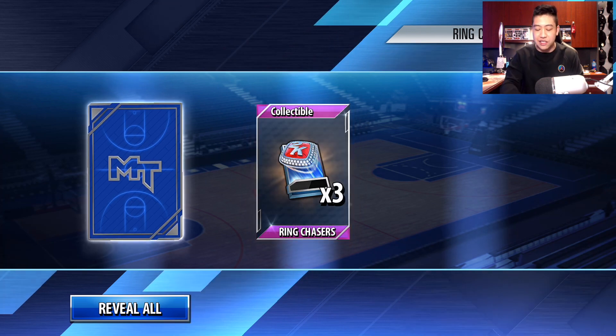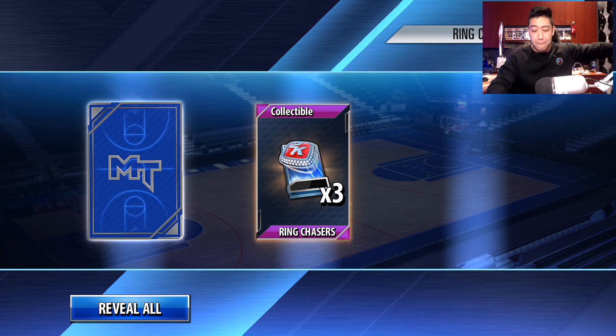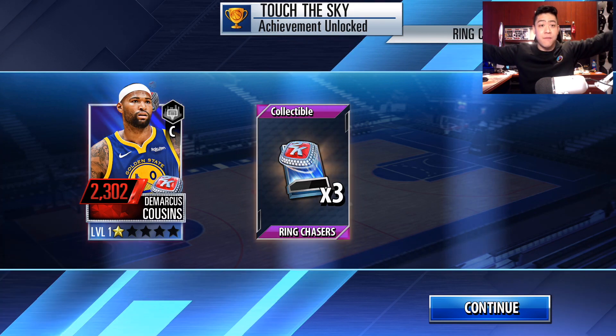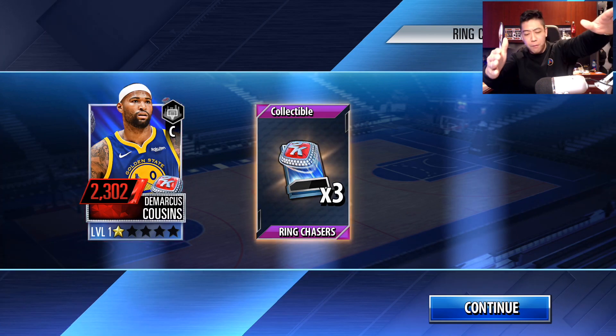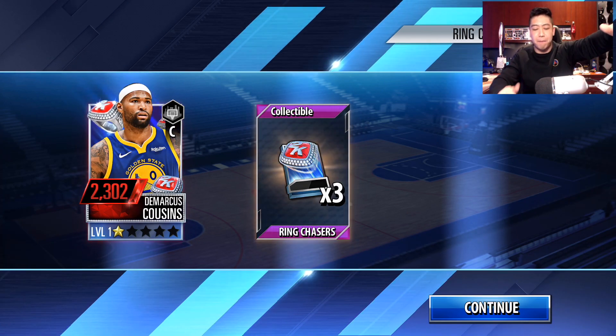So this one's going to be three ring chaser collectibles and our player is going to be... boom. We get DeMarcus Cousins! We had Plumlee at like 870 power, and boom — you got yourself DeMarcus Cousins, Boogie Cousins.